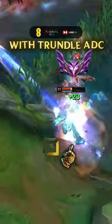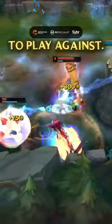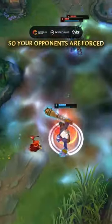This master tier player has a 59% win rate with Trundle ADC. This build is literally impossible to play against — you can't get away from Trundle, so your opponents are forced into buying boots first.